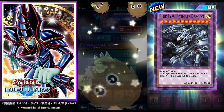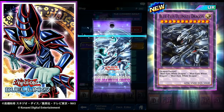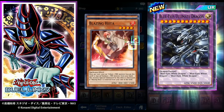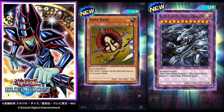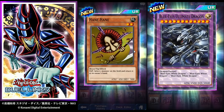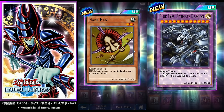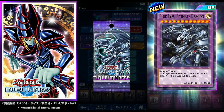Oh goodness — we got a big one! Is this a UR? Guardian Bow — we already had that one, not sure why it says new. Blazing Hita: tribute one Fire monster to special summon one Fire monster from your hand; the special summoned monster is destroyed if this one is destroyed. Hayne Hayne — flip: select one monster on the field and return it to the owner's hand. We pulled a UR! This is awesome — Hayne Hayne, not the greatest card but it is pretty neat. I'm okay with this — at least we pulled a UR!